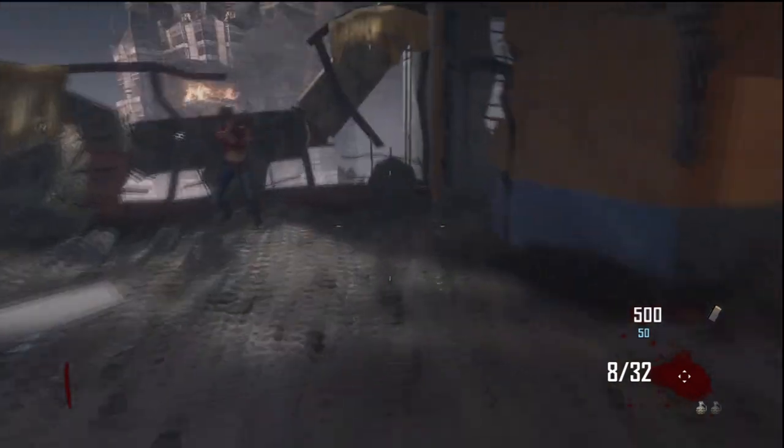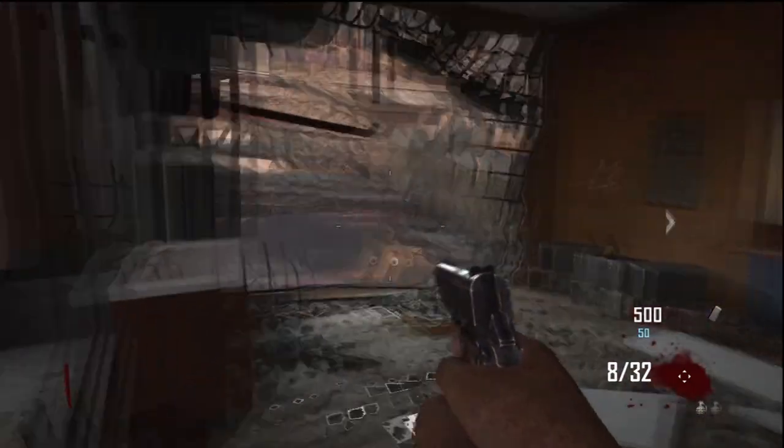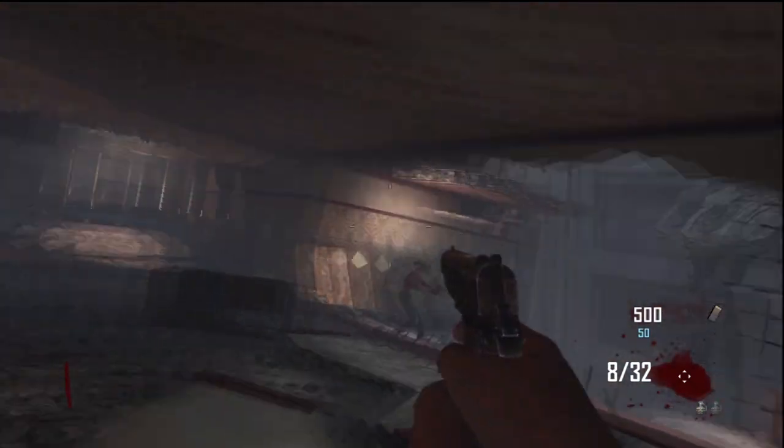Then, once you go down here, you're going to go around the edge of this wall, and then what you want to do is go straight down the middle of this, and then the box is on top of the ceiling. It's a little hard to find, and I've actually passed by this a lot.